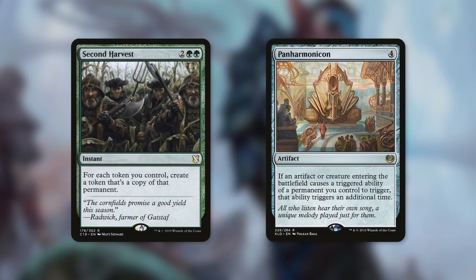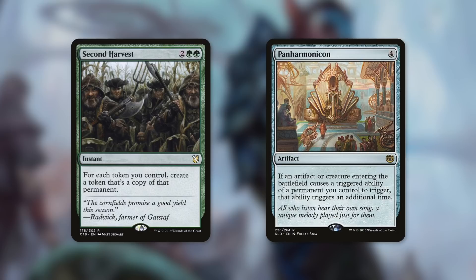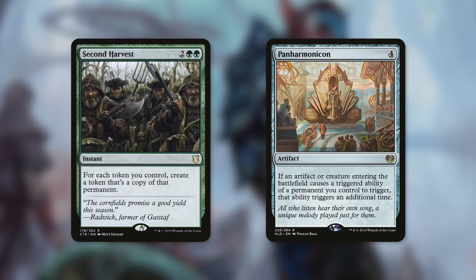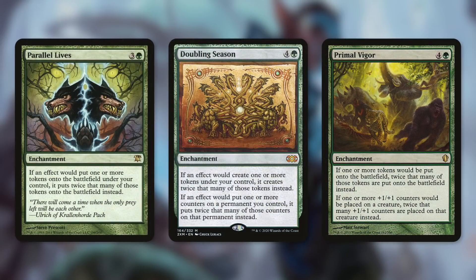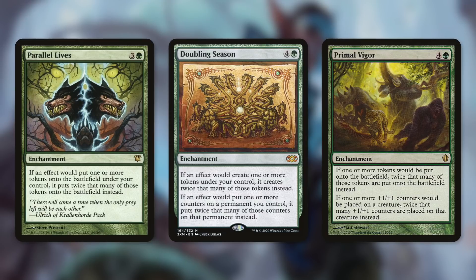We can also double up our clues and tokens with something like Second Harvest. It says for each token you control, create a token that's a copy of that permanent. So whether it's clues or soldier tokens, we're getting twice as many — and we can do this at instant speed to surprise opponents. And of course another card you should be considering, though it's quite pricey, is Panharmonicon. It says if an artifact or creature entering the battlefield causes a triggered ability of a permanent you control to trigger, that ability triggers an additional time. Getting two clues instead of one from our commander is fantastic. And speaking of expensive cards, Parallel Lives, Doubling Season, and Primal Vigor all double up your token production — consider these if you've got the budget.